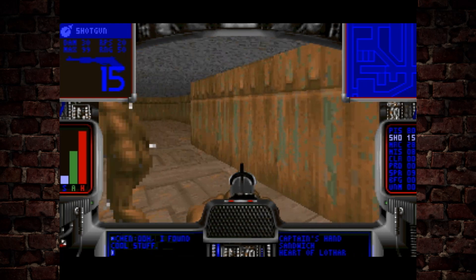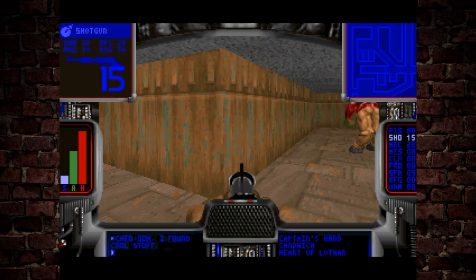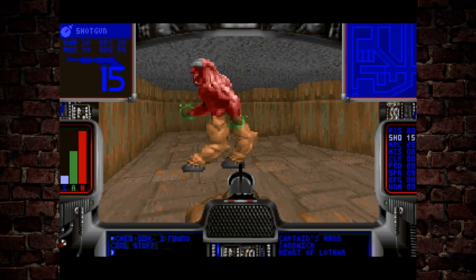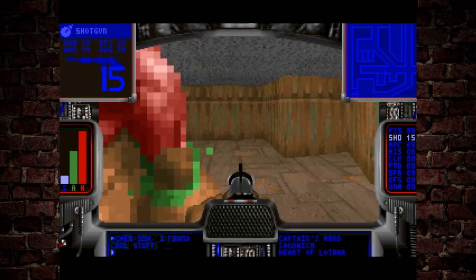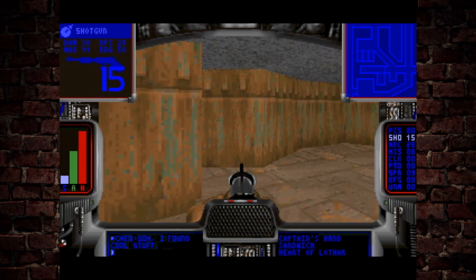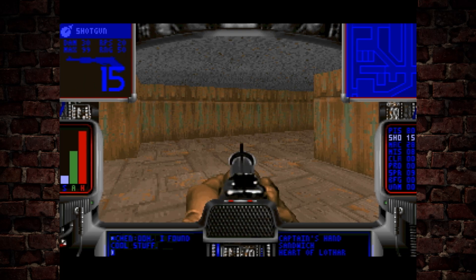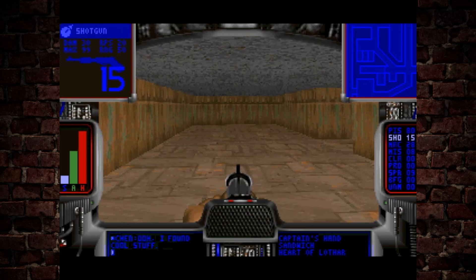This is basically a tech demo to showcase what Doom was going to be. You can see sprites from enemies, but they are not programmed yet, so they're just kind of standing and walking on the spot. The technical preview only has a very small area — it's not particularly big to explore, but it is fascinating all the same.